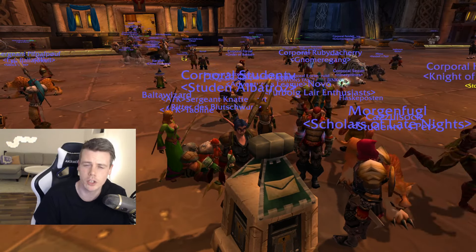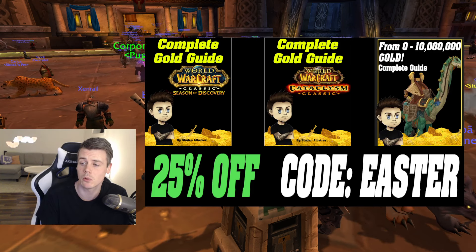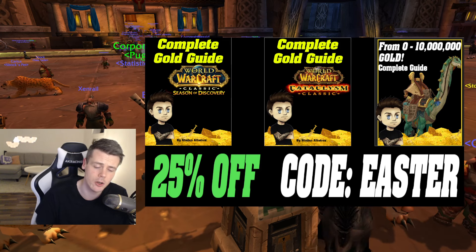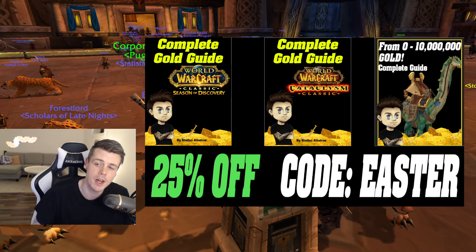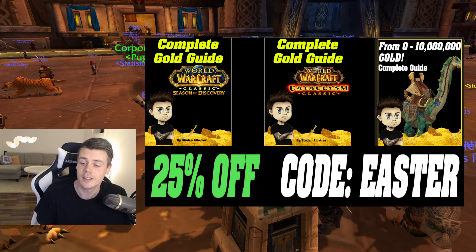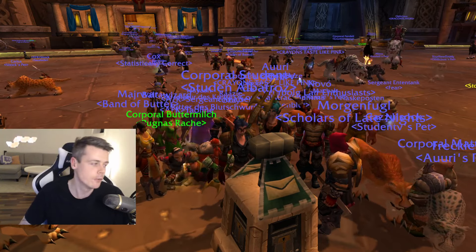I'm doing a big sale right now due to Easter. So it doesn't matter if you're playing Season of Discovery, planning on playing Cataclysm Classic, or if you play retail — you can get any of the gold guides for 25% off. Just remember to use the discount code EASTER on checkout. Every single gold guide comes with a lifetime of free updates, so whenever we get a new phase or expansion I update the guide with the best gold farms. Use the link down below in the description. And a big thank you for all the support so far during this sale — it's been absolutely amazing.